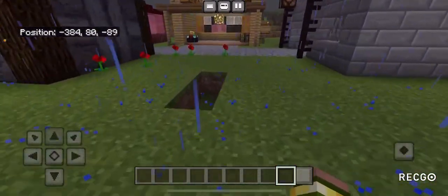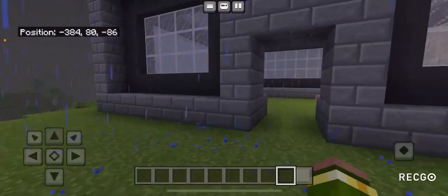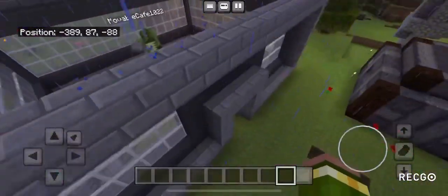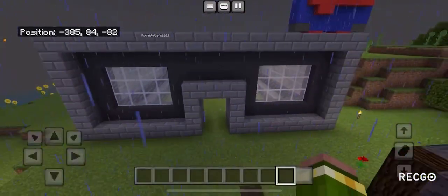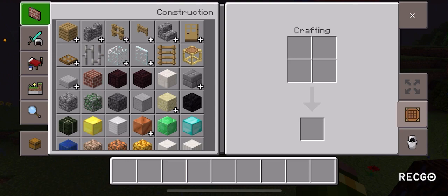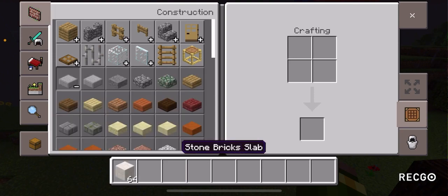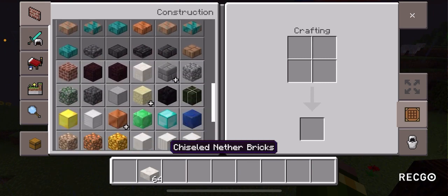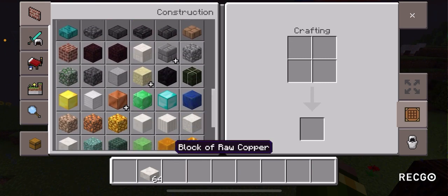All right, this police station is looking okay. Should I just put a massive P in front of it? Yes — P, my favorite letter, the letter I use most often on my keyboard.